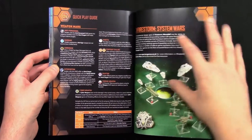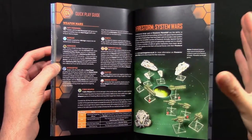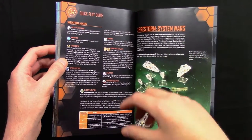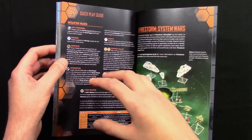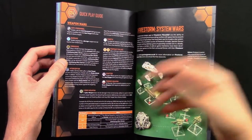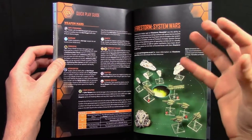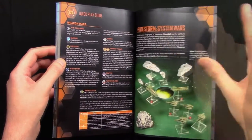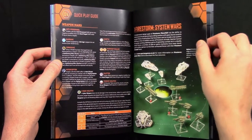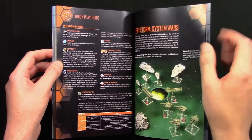Then we go on to Firestorm System Wars, which is Spartan's concept linking Armada and Planetfall together. They designed Planetfall to tie into Armada, so you could play a game of Firestorm Armada, have forces drop to a planet, and then fight out the battle in Firestorm Planetfall. PDFs on the Spartan Games website will explain how to link games and play campaigns using both.